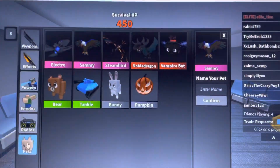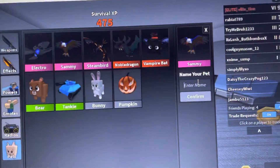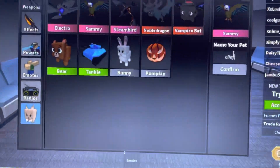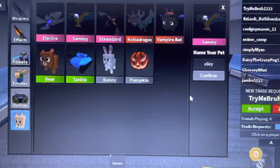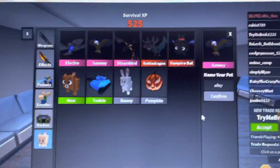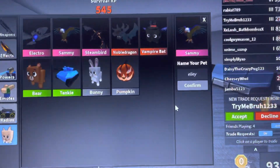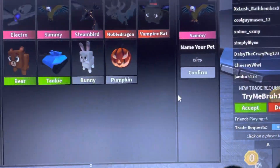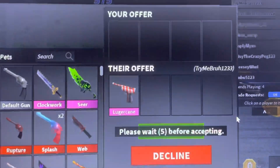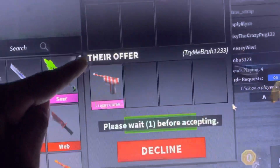I also have some pet goodies in my pet section — electro, sammy, steambird, noble dragon, and vampire bat. And what does this do? It wants another luger cane saw.